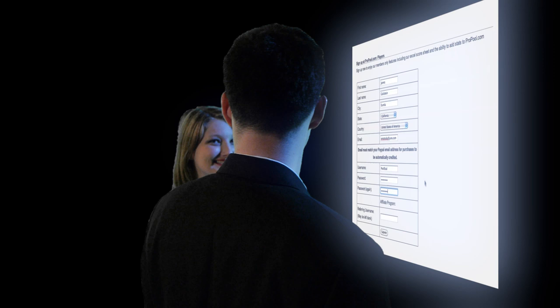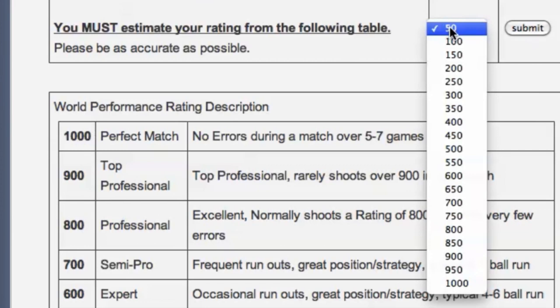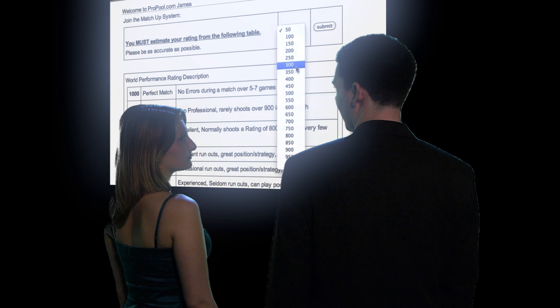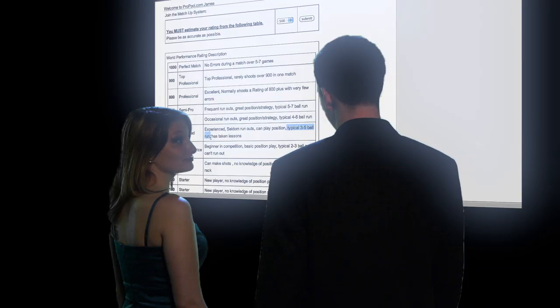And now we have to estimate your rating. Rating? Yeah. Basically, how you measure up against the other players. Here they have Professional at 800, Semi-Pro at 700. That's a no-brainer — totally pro. Actually, you are more like... Amateur? No way. At least. Okay. Then what does this mean? Oh, the three to five ball run. Yeah. Of course — it's like there's five balls and each one is like three points, and if you make the first one in on your third shot. So, there we go.